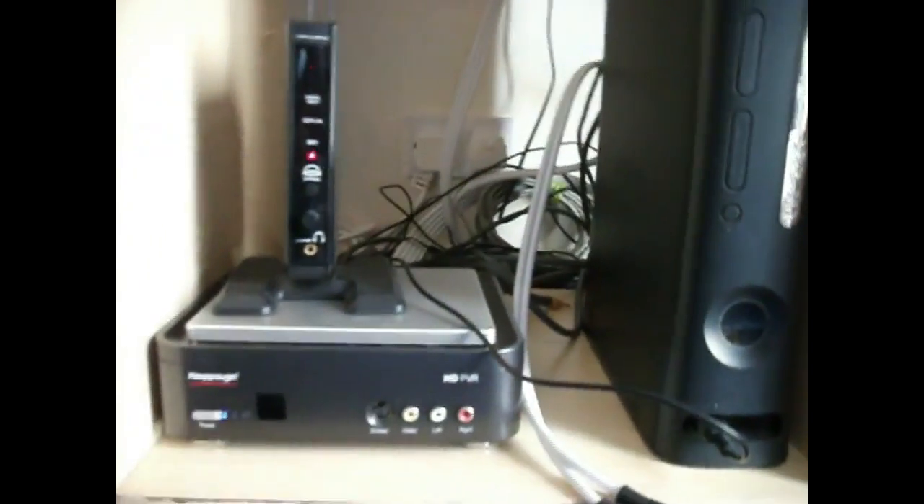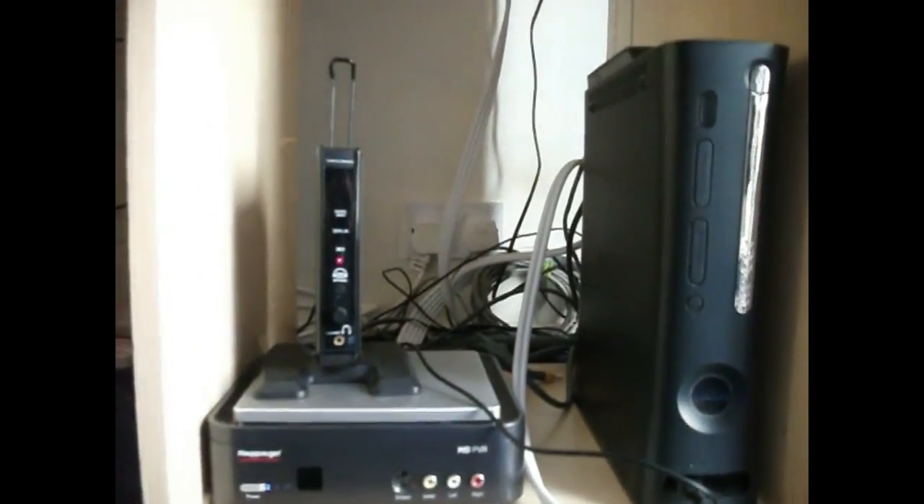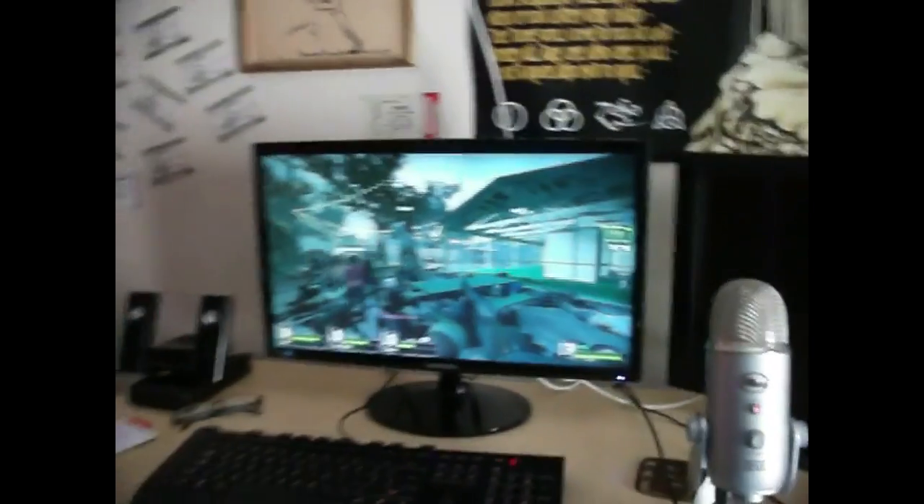And speaking of the Xbox — there it is. Xbox on the right, HD PVR on the bottom left, and on top of that is a wireless transmitter for my headset. My headset — a lot of you asked this question — it's a Turtle Beach PX5, currently, although that may change in the near future. And behind it all, spaghetti junction: lots and lots of wires and cables going every direction. Can't make tail of any of that. A lot of the wires are going over to the left towards the Beast, which I'm currently approaching.